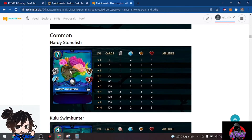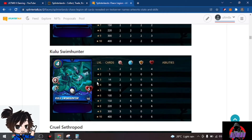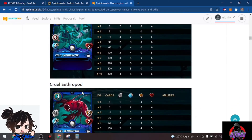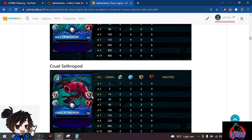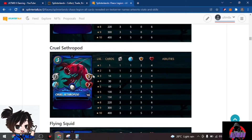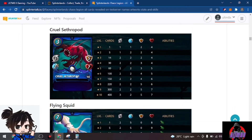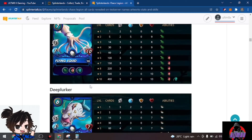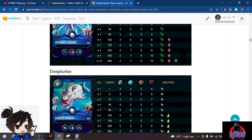We have Kulu Swim Hunter with four range attack at four mana — wow! We have Cruel's Secret Pod with three attack and five shield with seven health at just three mana — a common card with great stats. We have Flying Squid with seven speed and ten health with three attack at seven mana.